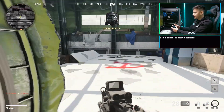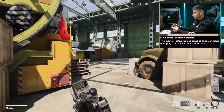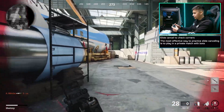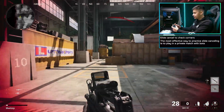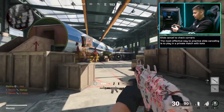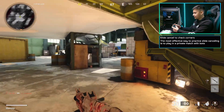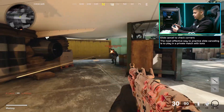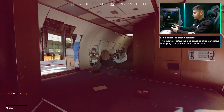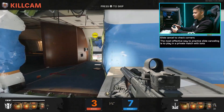The best way to practice slide canceling is to go into a private match and do it against bots, because if you're trying to do it in public matches, most of the time you're just getting mowed down by skill-based matchmaking. Your best bet is to go in a custom game, slide cancel against bots, try killing them, and you'll know if you're doing it right just by watching. For example, I can do it in front of a bot, let him kill me, and then see if I'm doing it right from his screen. You can't really see right there, but you get the point.